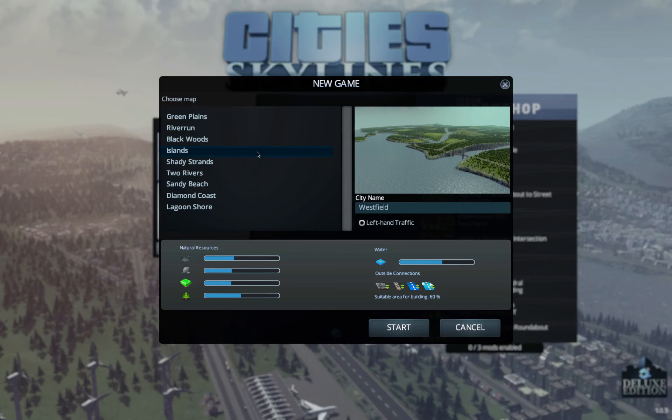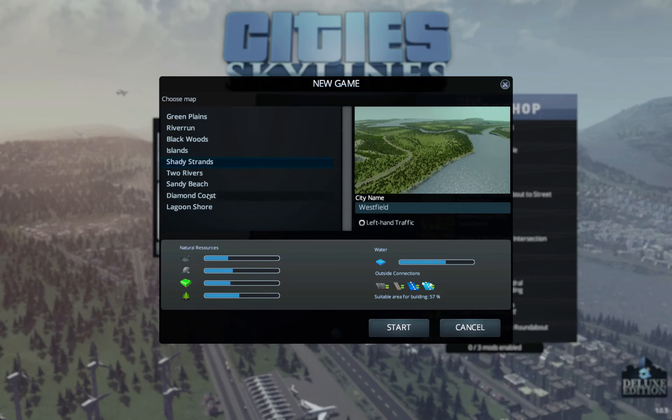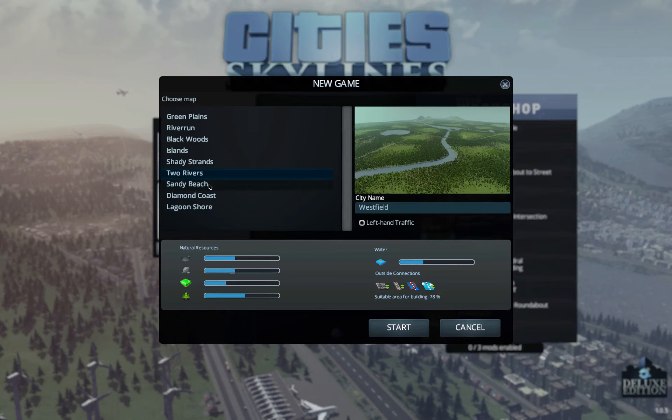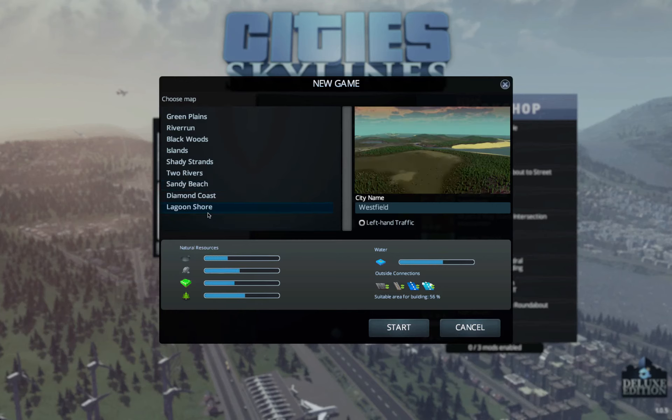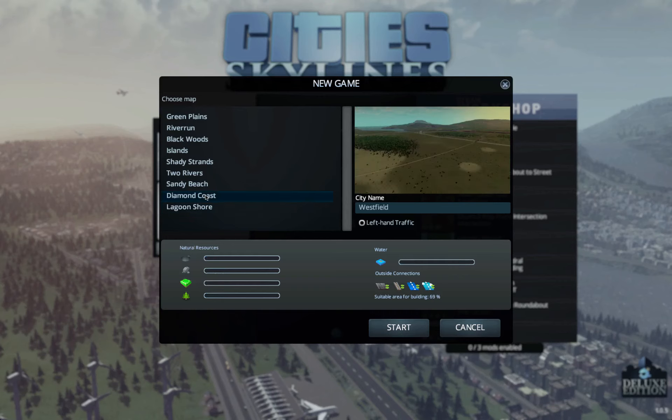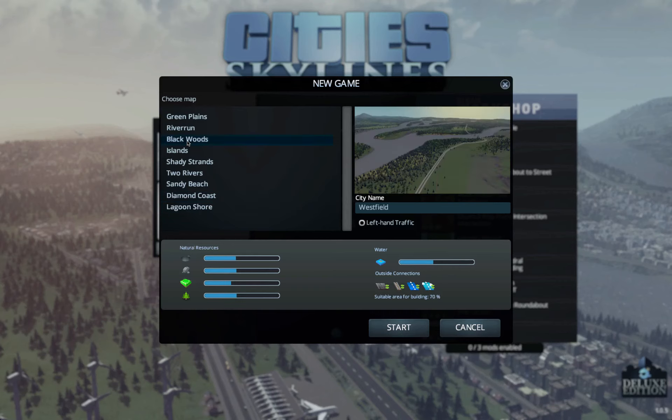That's kind of cool - big cliffs and things. There's also a suitable area for building, two rivers, sandy beach, lagoon shore - a lot of water, about half a suitable building area. You know, if I'm going to build the city of tomorrow, I might as well make sure I have a lot of territory to do it in. So we're going to call it City of Tomorrow. Because, why not? Let's get started, shall we?